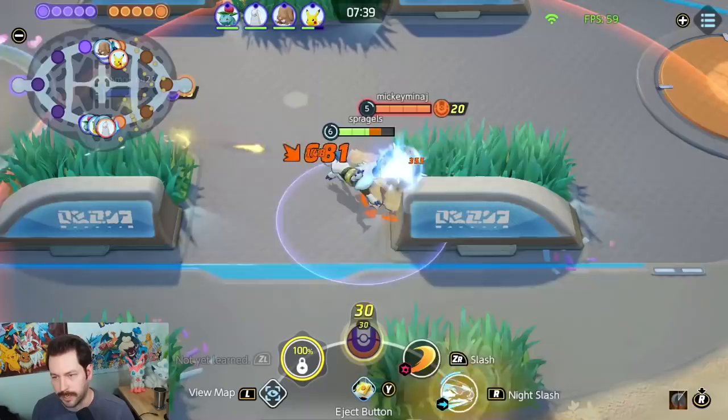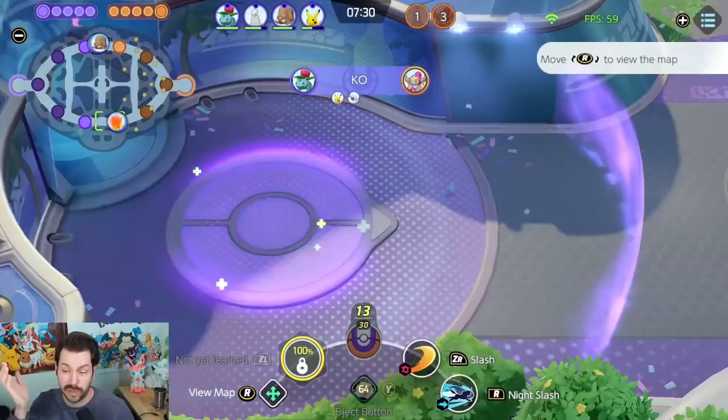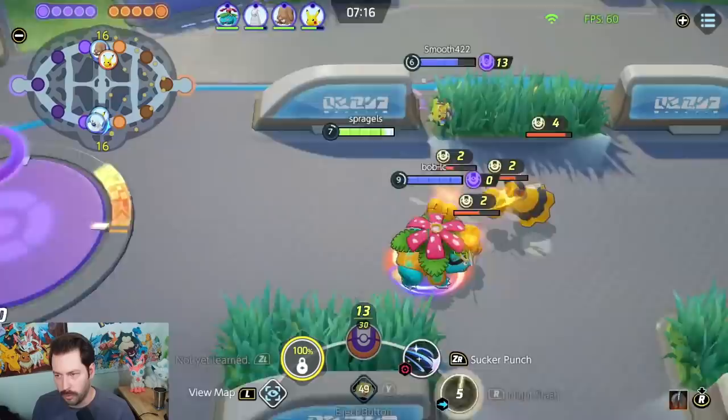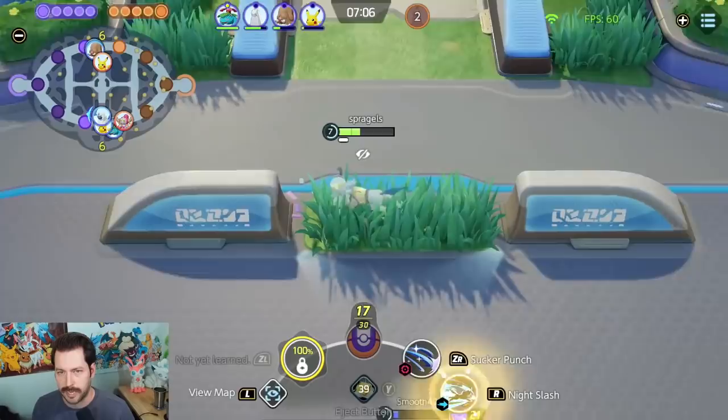I can probably KO this person right here — almost got him, I think my team will get him. I could have been more aggressive there. I love Sucker Punch in this situation — it's such a good counter move. If you use Sucker Punch when the enemy is attacking, you're going to jump to them and stun them. You know when enemies are going to attack, especially an auto attacker. Do you think Duraludon's going to stop attacking? Of course not — we were just able to jump to him and stun him right there.